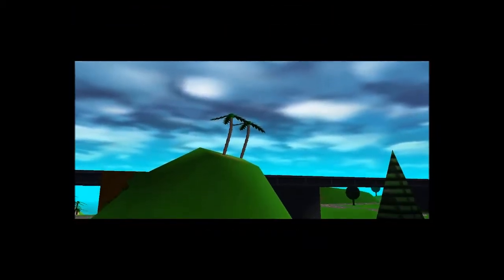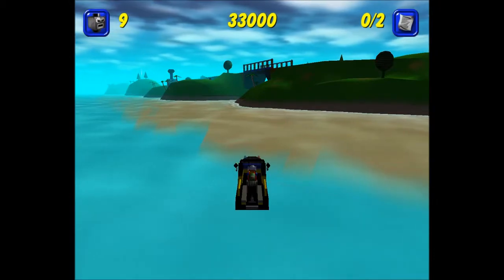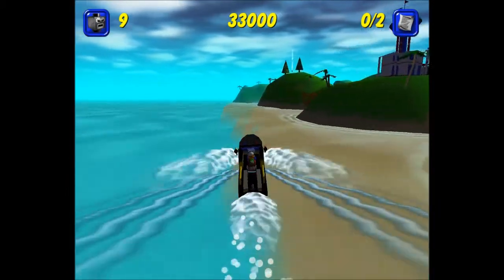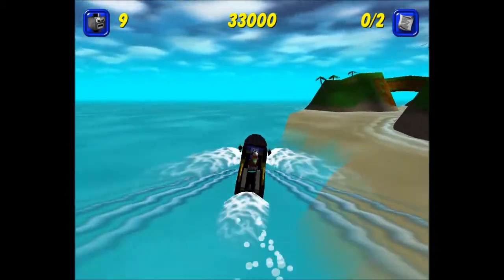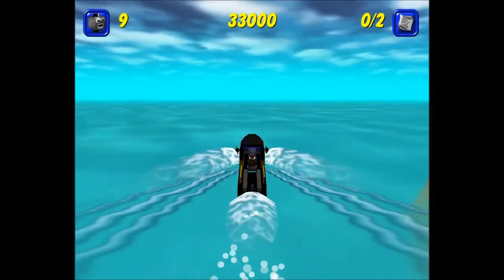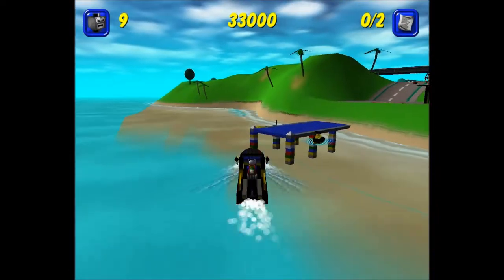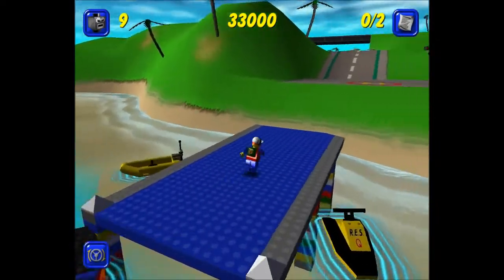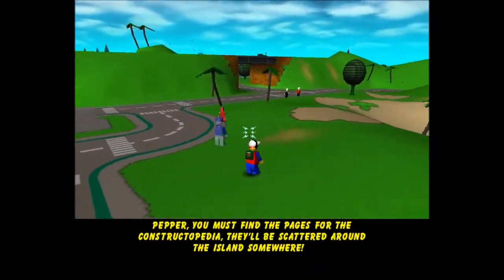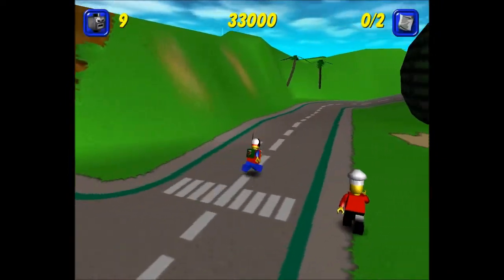Hello everyone, we are back with another episode of Let's Play Lego Island. As you just saw there, two buildings just plopped down as we have just returned from the Castle Island area. This means we can actually now continue hunting for pages — we've got to find two more pages and get more Brickster bots. Peppa, you must find the pages for the Constructopedia. They'll be scattered around the island somewhere.